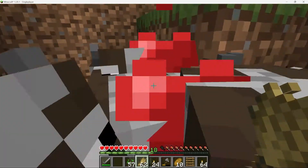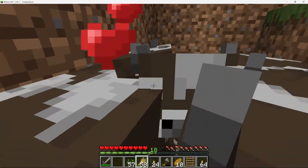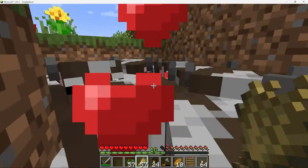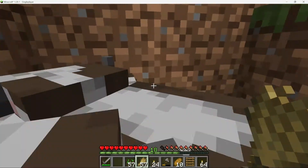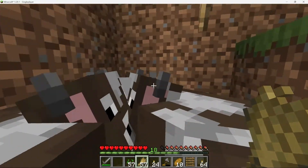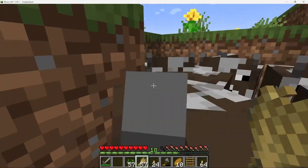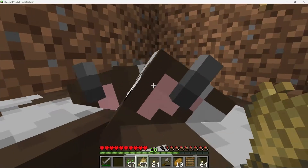It is now time to gather some wheat that has been grown in the field and then proceed to feed the cows in the Minecraft game. Minecraft is an open world video game that allows players to explore, build and interact with the environment around them. In the game, players can collect resources such as wood, stone and iron. These resources can then be used to craft tools, build structures, and even feed the animals that are found in the game.